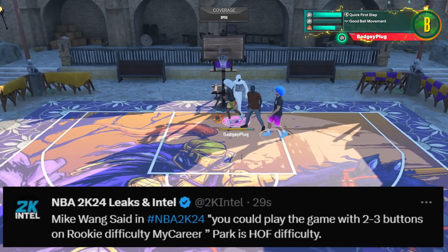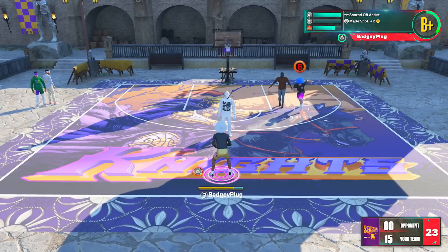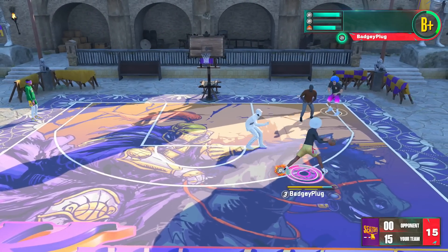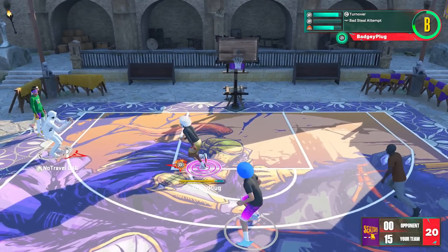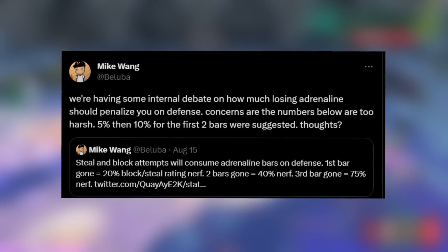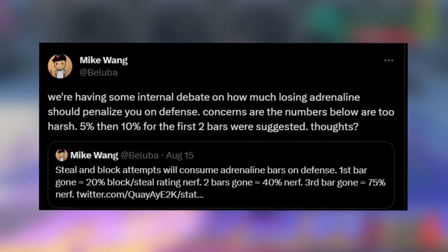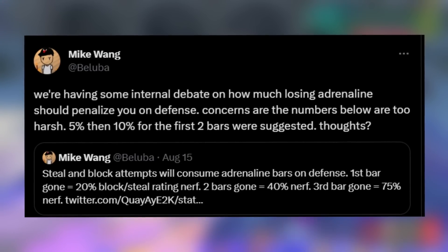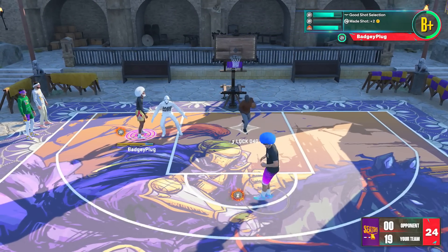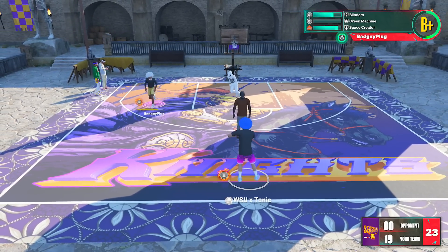According to Mike Wang, you could play the game with just two or three buttons on Rookie difficulty in MyCareer. Park is once again on Hall of Fame or Superstar difficulty. Mike Wang also tweeted about internal debate on how much losing adrenaline should penalize you on defense - concerns that the numbers are too harsh. The initial suggestion was 5% and 10% nerfs to steal and block rating for the first two bars, compared to the original 20% and 40%.